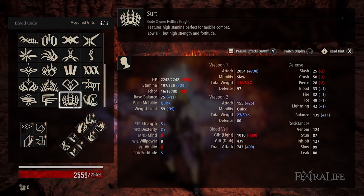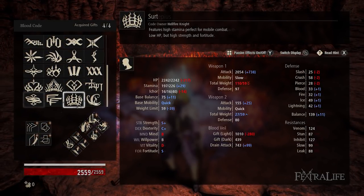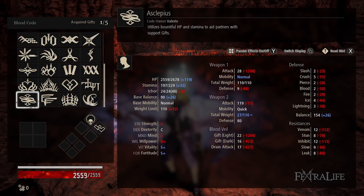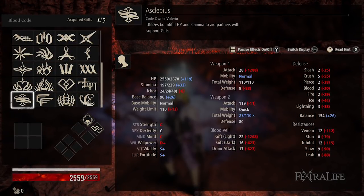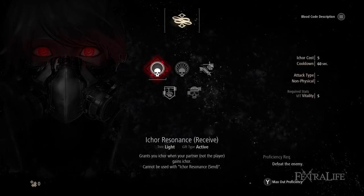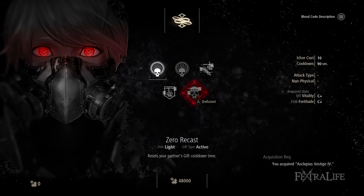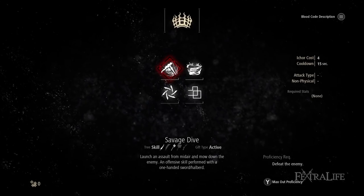The downside to these Blood Codes is they don't have particularly good other attributes, so you'll still have to invest passives to get Mind up in order to use Bridge to Glory, etc. So they're not the best Blood Codes in the game even though they do have very good scaling. The skills they give you are okay — not terrible — but you can master them and then take them into a better Blood Code, which is what I'd advise if you want to use some of those skills.